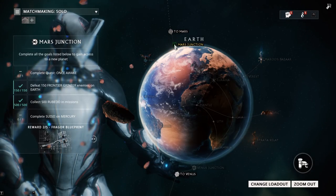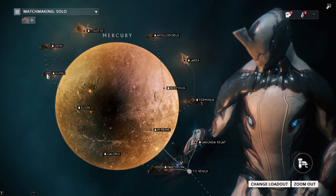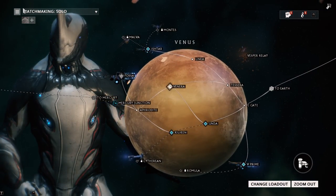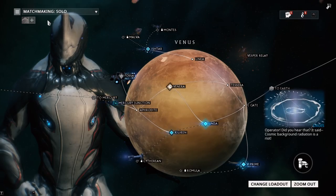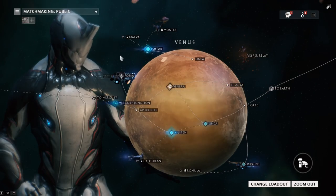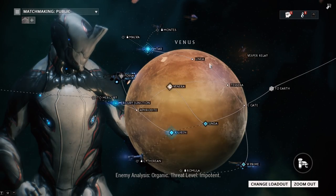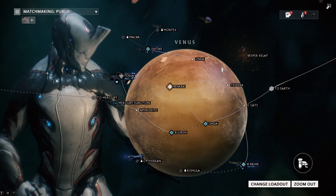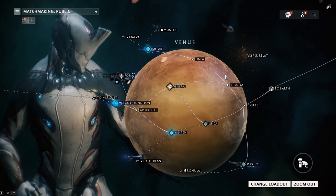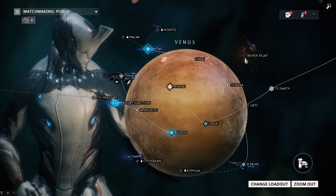You've got to do the Once Awake quest on Mercury and then complete the mission in the far left-hand corner, which we'll obviously be doing in the next episode. If you're wondering how to play with other players, all you have to do is see this thing in the top left-hand corner — matchmaking solo. Set it to public because I recommend doing Testra and Fossa with people, as it's going to take a few runs on Fossa to get all the Rhino parts. It's pretty much an irrelevant node anyway unless you get an alert on it.